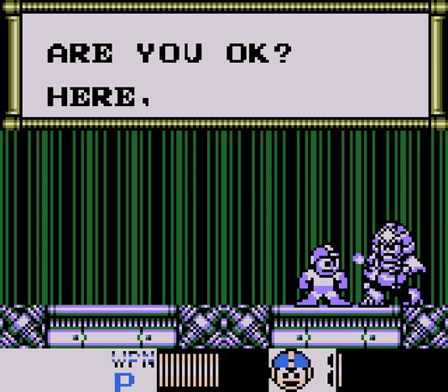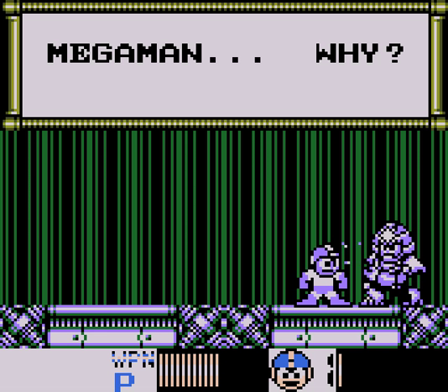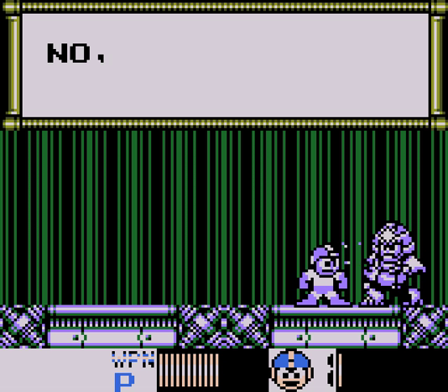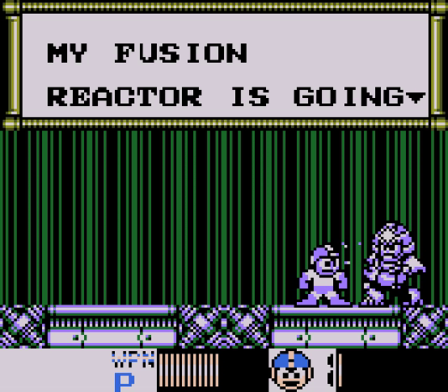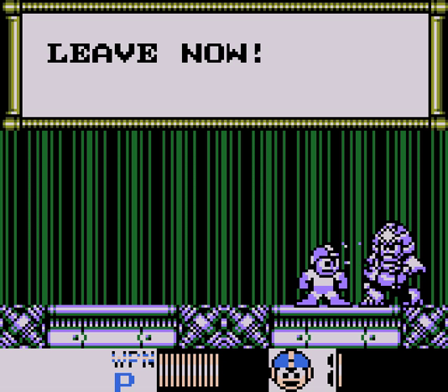'Are you okay? Here. Grab my shoulder. I'm sure you can be fixed at Dr. Light's lab.' 'Mega Man. Why? Why are you helping me?' 'Because we are both robots. And we're both created to fight.' 'No. You're wrong. I only fight when I'm forced to protect the world from those who would pit machines against man. I believe humans and robots can live in peace.' 'Maybe. But I will never know. My fusion reactor is going critical, and when it does, it will destroy this entire fortress.' 'Sun Star. Leave. Now.' 'Goodbye, Sun Star.'